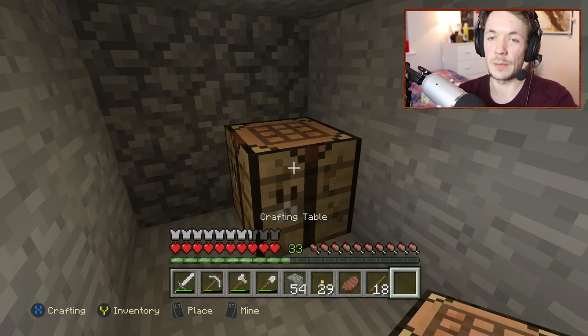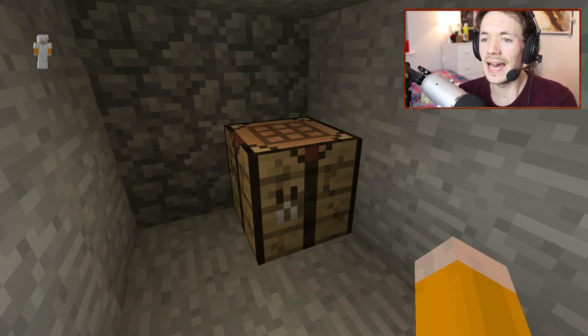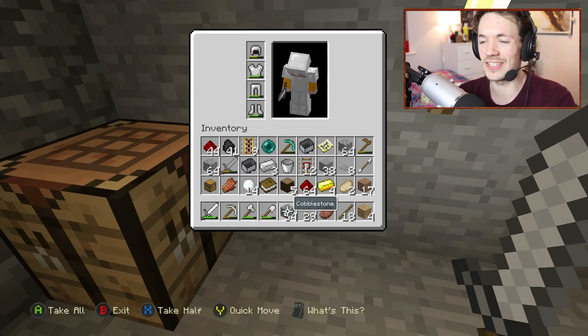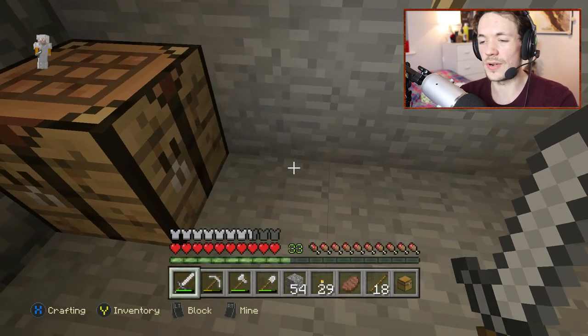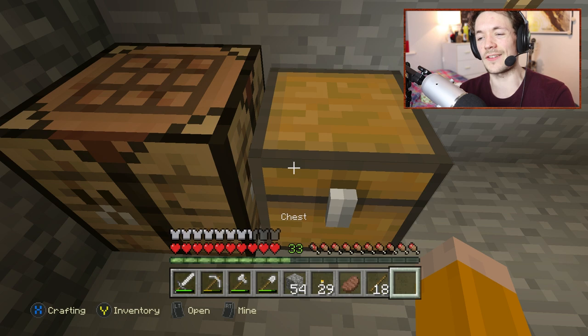One chest — un, deux, trois. We've got un crafting table, deux chest, trois... See, you know what? You learn stuff with me.